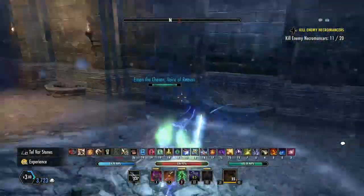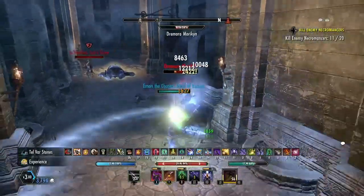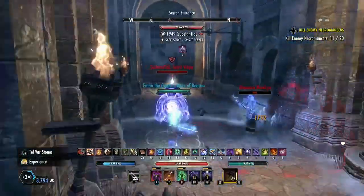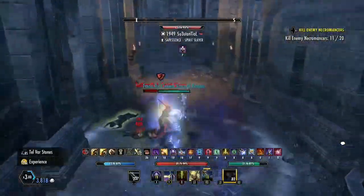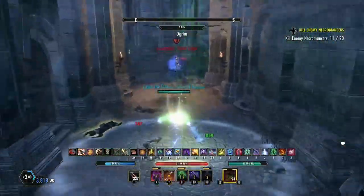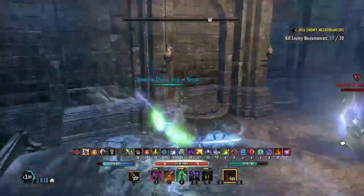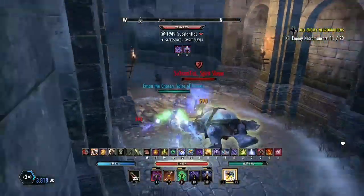He gets pretty mad, so he comes to find me again, and this time he puts shade on — he's trying to be a little smarter. So he comes to find me again and I'm just kind of baiting him out, seeing what he's gonna do. Think about fighting a gank blade — there's a lot of rock and clarion and stuff, but all you really gotta do is block it and roll dodge some of this stuff and you can get them really good.